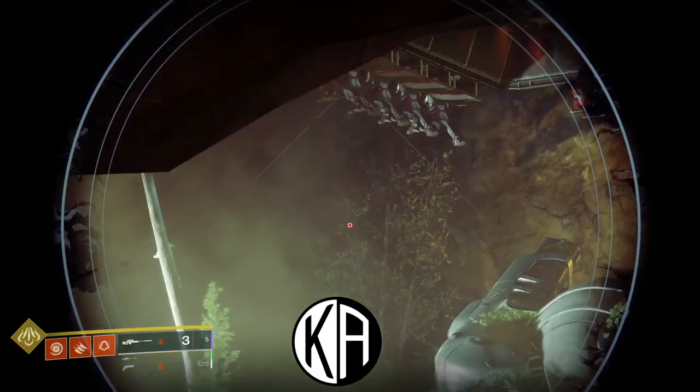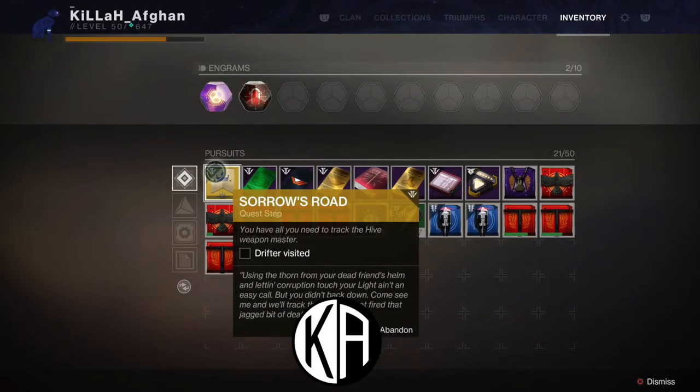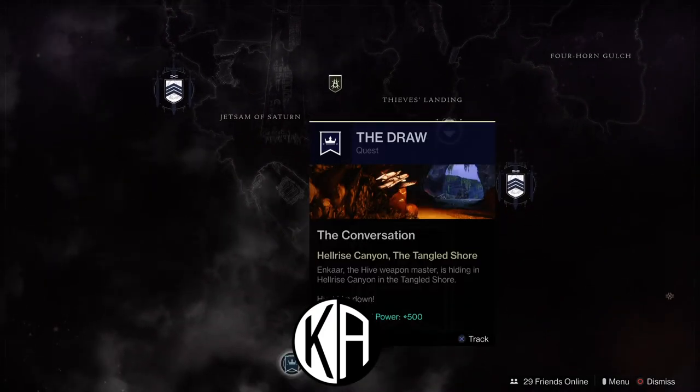Once you've completed all four objectives, the Sullied Light quest step will be complete, and you'll have what's called the Sorrow's Road quest step automatically appear in your inventory. It will tell you that you have all you need to track the Hive weapon master and need to visit the Drifter. Head back to the tower and back to the Drifter. Once you reach him, he'll give you a little speech, and after that you'll get the quest step called the Conversation — the last one you need to complete to get your Last Word.